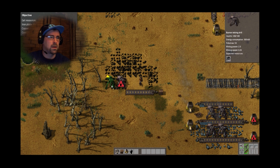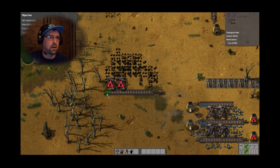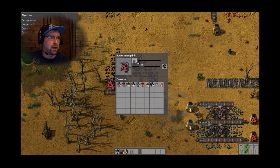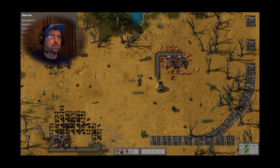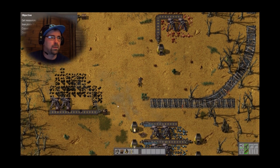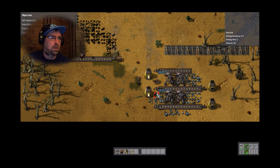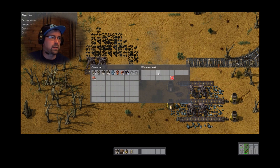So I can move you to there, back to you to there, and I should be able to rotate you and make a bit more track — so that I've got that, that, that, that, and that. Excuse me, put you down. Okay, so those kind of handle themselves — I just need to wait until I have enough of that. I've got enough copper plates — I just gotta wait until I have enough iron plates.